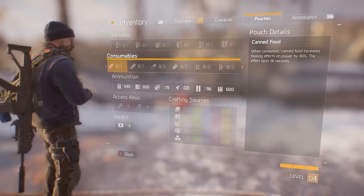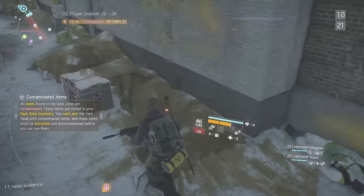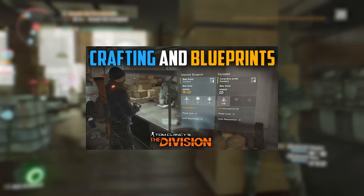Other than the ammunition, the consumables and the grenades, there are three more things to look at here. We have the lockpicks, which can be used to open those locked doors in abandoned buildings. Then we have dark zone keys, which you'll need to open those special crates. And of course, we have the medkits, which you use to heal yourself back up. To the right of that, you can also see all the crafting material, but we already talked about that — if you want to know more, you can click on the screen right now or one of the links in the description.